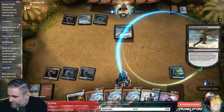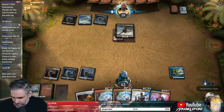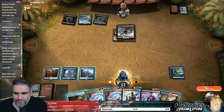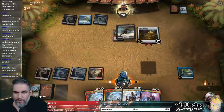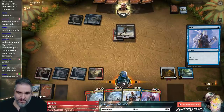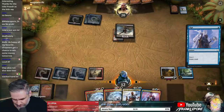I figured they'd have Dive Down in there. If it's a land, I'm keeping it. And then we're going to play this guy and have tons of things to do. I like that one Deafening Clarion is free because we just get the other one back if we cast it and it resolves.